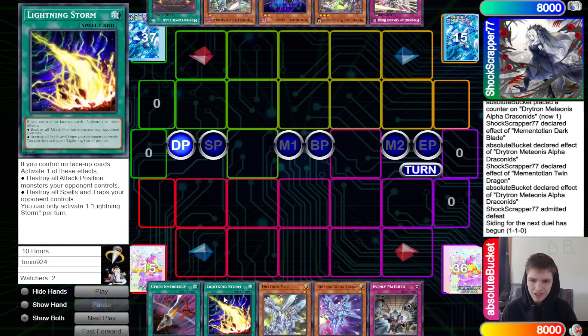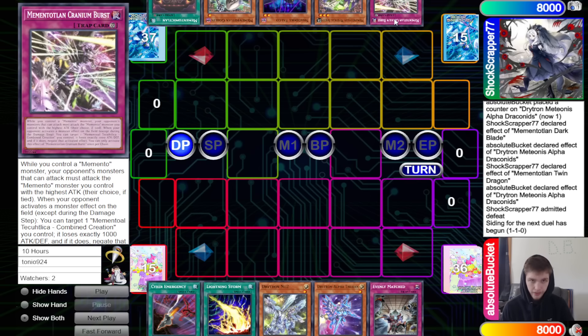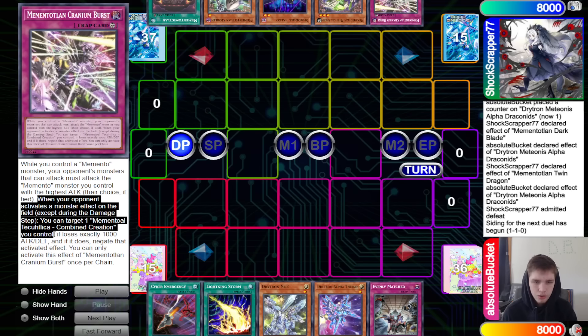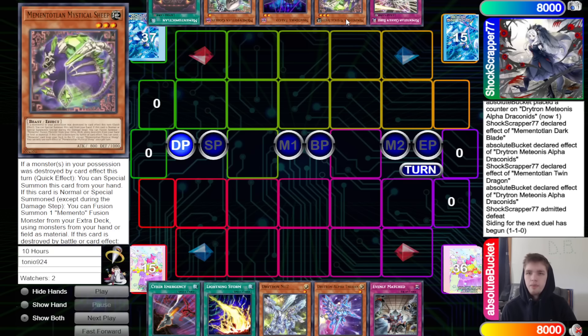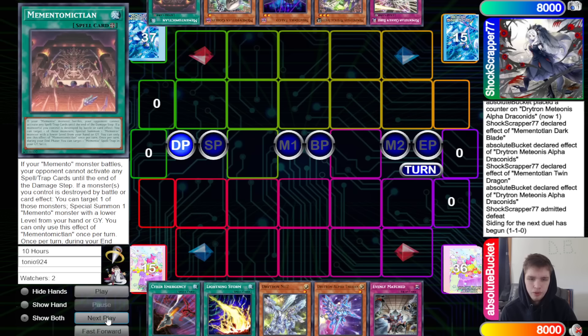Game three: Memento goes first. Opening hands — Drytron has Emergency, Lightning Storm, Neto, Alpha, and Evenly. Memento has Cranium Burst, Mystical Sheep, Falco, Goblin, and the field spell. Cranium Burst: when your opponent tries to attack a Memento monster, opponent's monsters that can attack must attack the Memento you control with the highest ATK — their choice. When opponent activates a monster effect on the field except during the damage step, target one Combined Creation you control, it loses exactly 1000 ATK and DEF, and if it does, negate the activated effect.